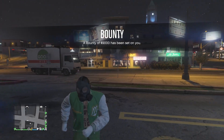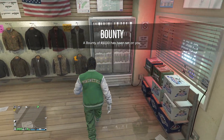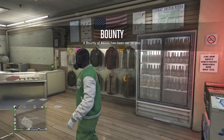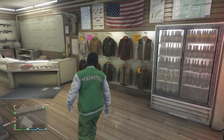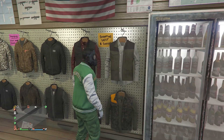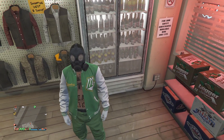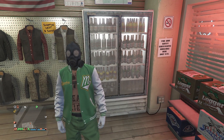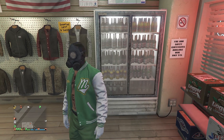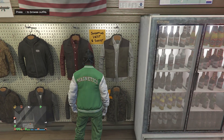Okay guys, once you are back in a public session, go ahead and run back inside the gun store. You're going to want to go ahead and equip an outfit that has a belt on it, so like a cop belt, a paramedic belt, a maintenance belt, or the prison guards belt. If you do have an outfit saved with one of those belts, you can equip that outfit right now. But if you don't have an outfit saved with the belt, go ahead and walk over here to the right side inside the gun store where it says outfits.